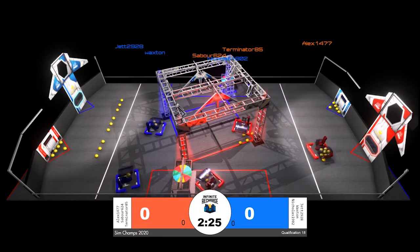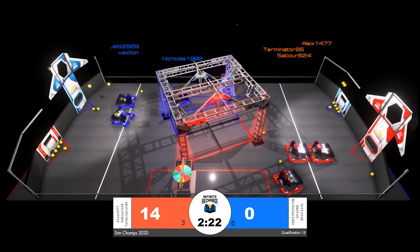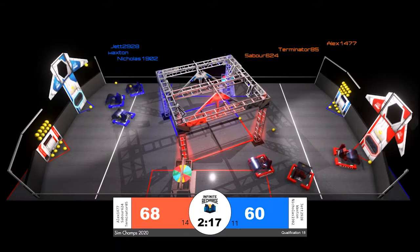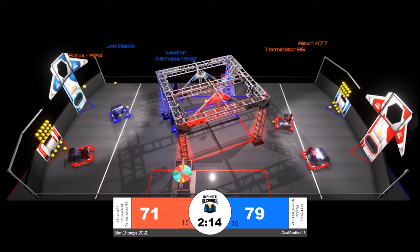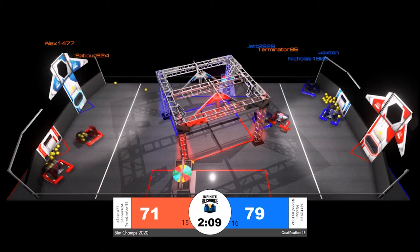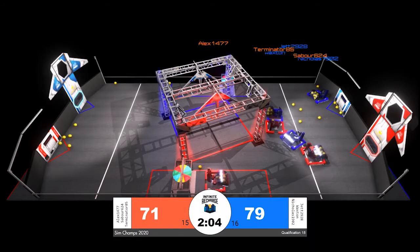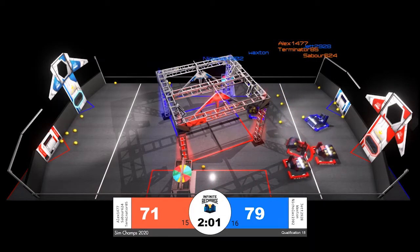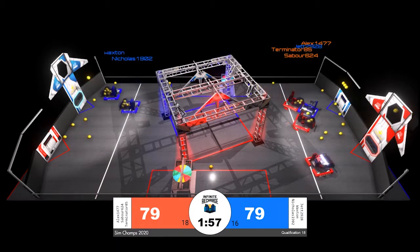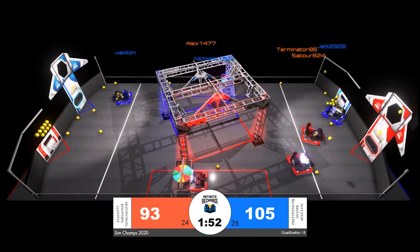Qualification match number 18 is now underway. All three blue robots move forward toward the blue alliance sector. At the beginning of the match, the power cells on the initiation line were split between two members of the blue alliance — Waxton and Jet. That is a somewhat abnormal strategy; typically one robot vacuums them all up quickly, then turns toward their scoring position and enters those power cells into the inner and outer ports. The strange strategy did pay off for the blue alliance, as they established a lead coming out of autonomous and are hanging on to it.